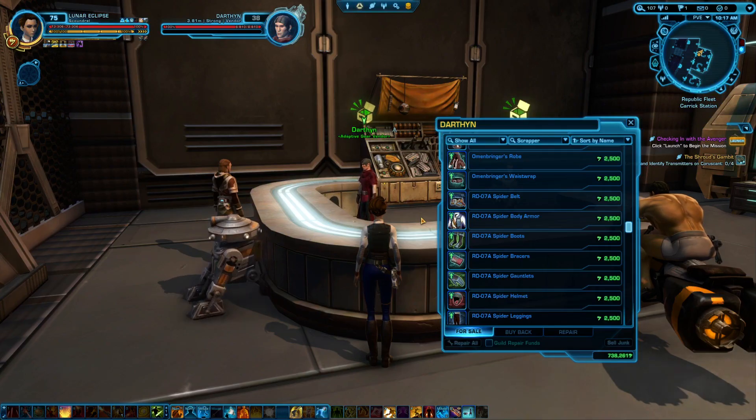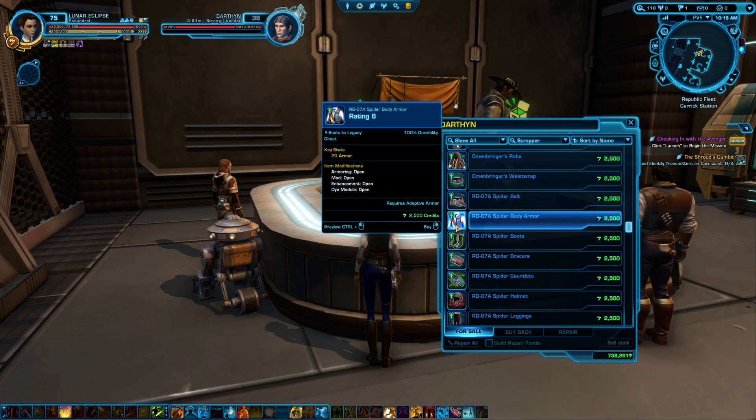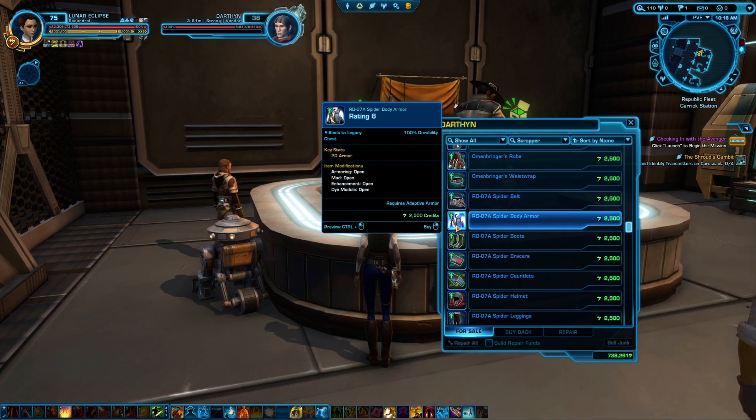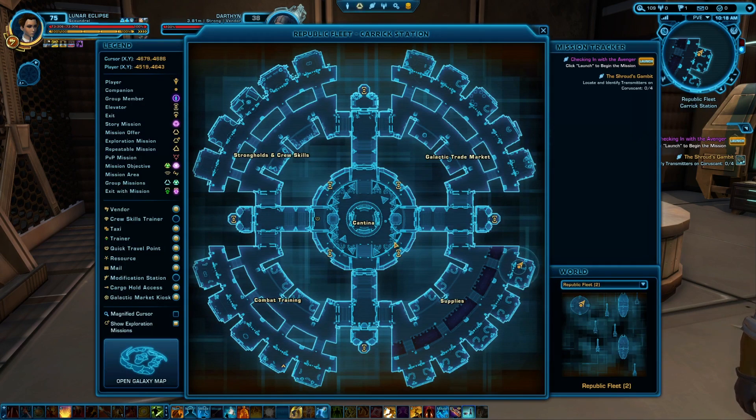Another way to get this armor piece is by purchasing the legacy armor called RDO7A Spider Body Armor. It has no requirements, is bound to legacy, and only costs 2500 credits. In theory you can buy this on another character and then just put it into your legacy bank or send it to the character that needs it. You will find the adaptive gear vendor in the supply area of the fleet, which on Republic side is in this corner — it's in the very first booth. On Imperial side it will be on the opposite side instead.